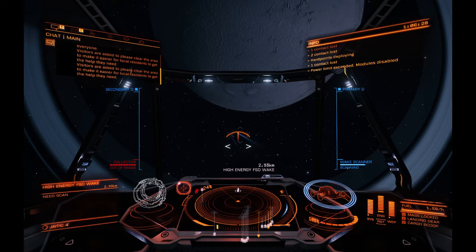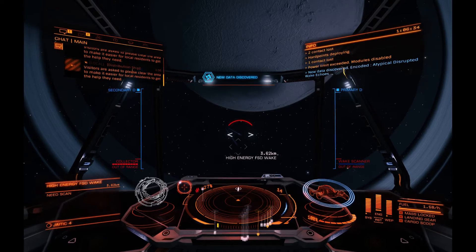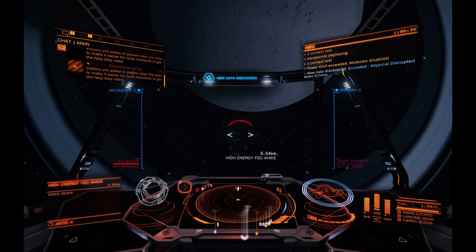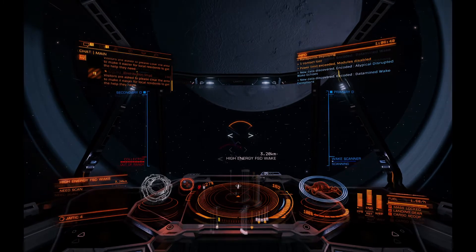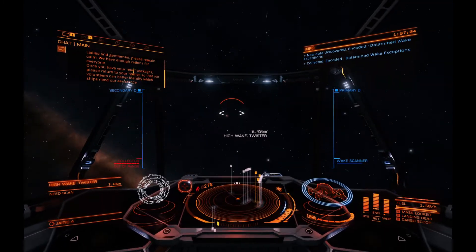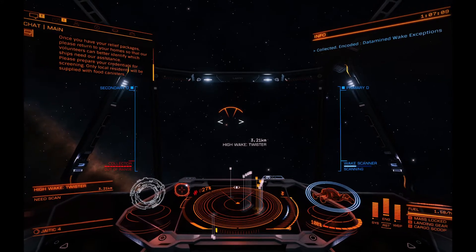You can go to Jameson Memorial and do that route over and over again if you want — and sometimes you have to go there anyway to get certain things — but this is a nice quick way to just park yourself. If you have a long-range scanner you can pretty much park yourself and just spin around and aim at the wakes.